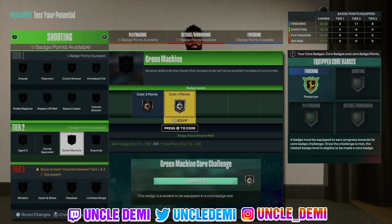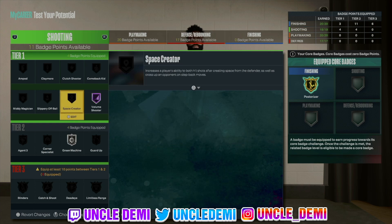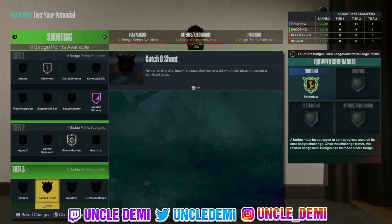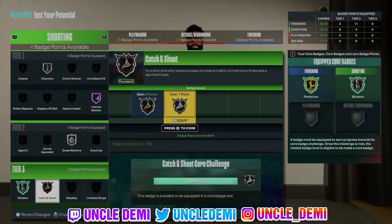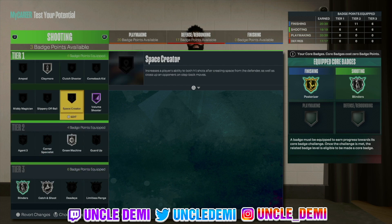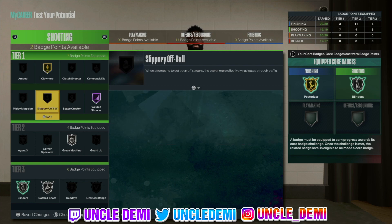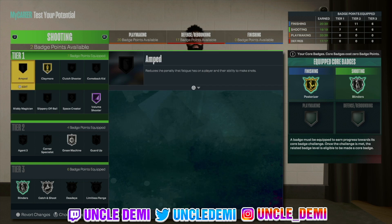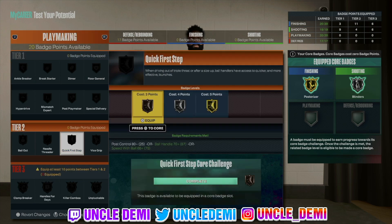On the shooting side, you want to get that green machine and you want to get that volume shooter — that's 8. Let's get 2 more. The only ones I can see are core blinders, and then maybe catch and shoot is a good one also, just because of the 79 three ball. Come back up here, get claymore — again because you can sit corner and get the catch and shoot and claymore to work together. And then the last one, if you want to do any type of hop shot fades or anything like that you can do that, but in this case I'll probably just go ahead and go amped.